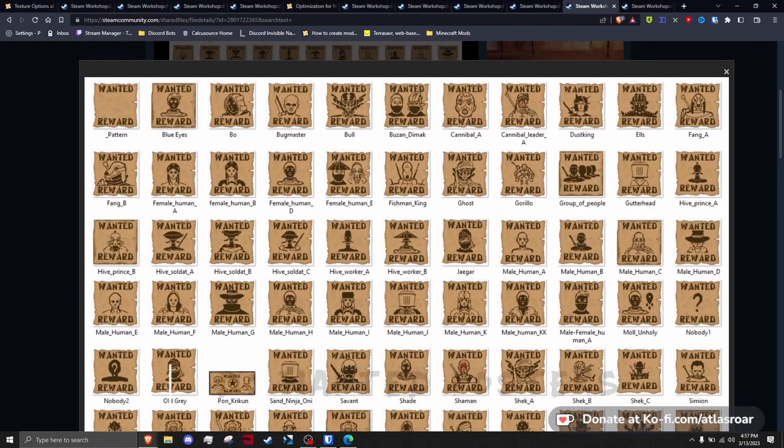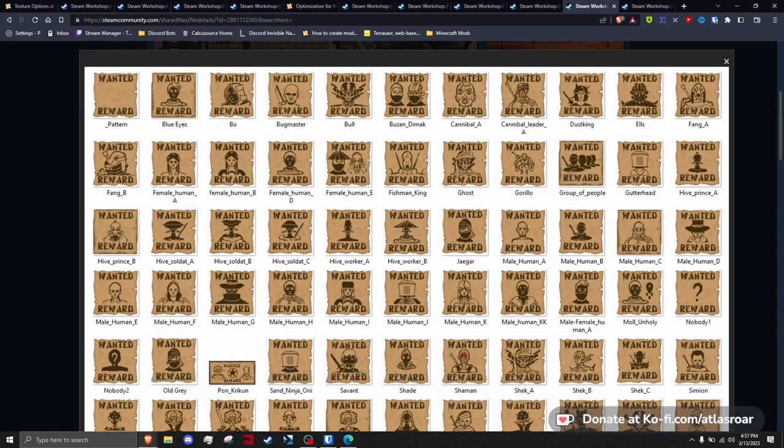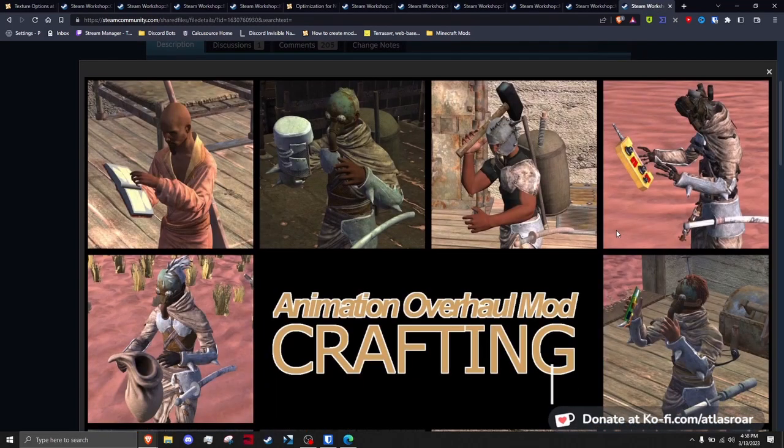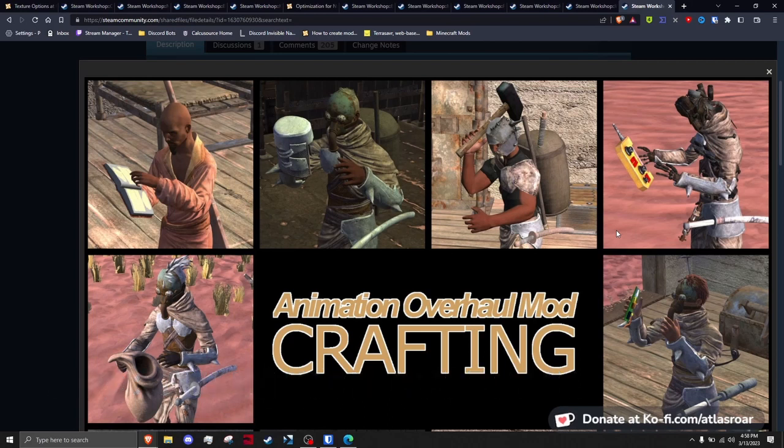Wanted Posters is a custom graphical change to wanted posters in Kenshi, providing better images — if a bit larger in the inventory. This mod adds 66 new image replacers for wanted posters. Animation Overhaul from Glove is a simple mod that adds over 20 new crafting bench-specific animations, giving much needed love to the game with better animations rather than the default circling hands.